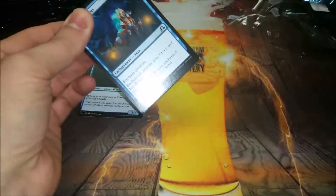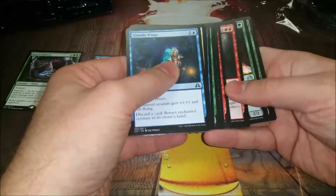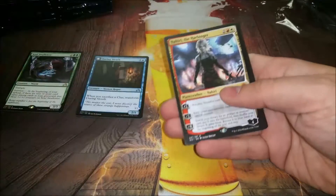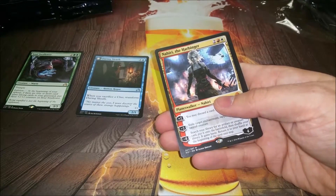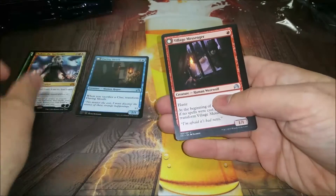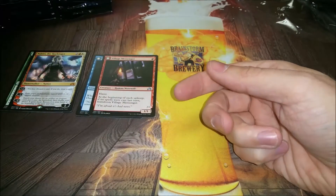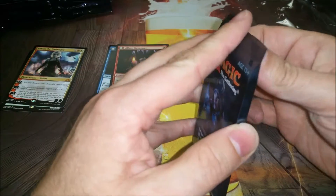I like it already - like it so much better than Zendikar block, pretty much. And the rare is - hey, that's a quick one - Nahiri the Harbinger. Really want a foil of this but this one will do fine for now. Mythic right out of the box and a pretty good one.